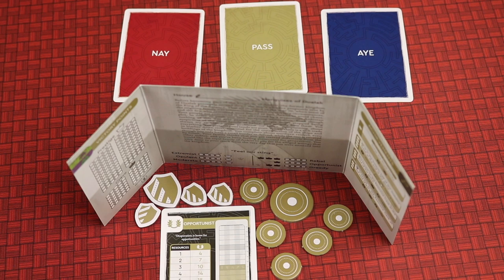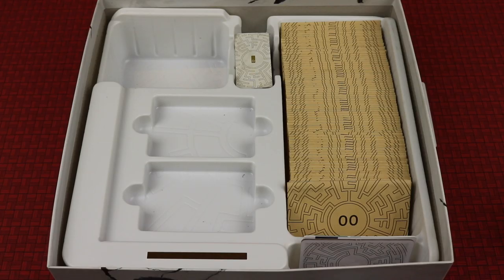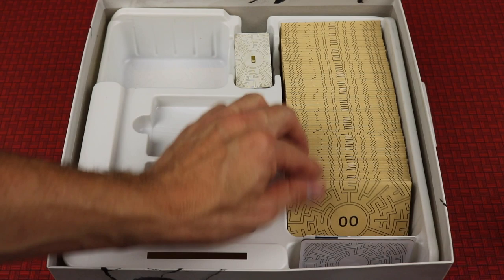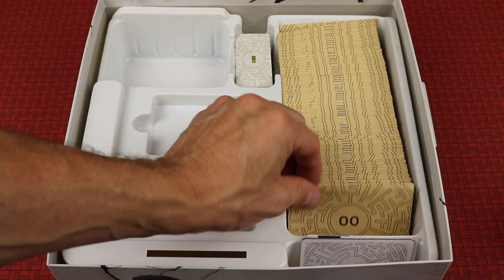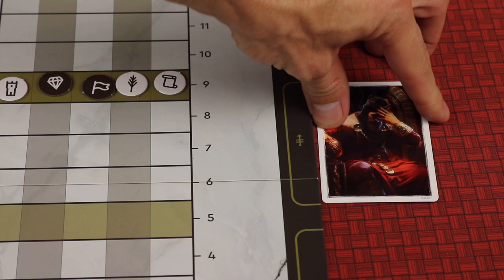Behind their shields, players are going to have their agenda cards, some coins, and some power, which helps them in the negotiation and voting periods of the game. The box contains 74 envelopes, each with a set of cards. You'll start with envelope double-zero and unlock many more throughout the game. Each envelope has a story card that you'll place next to an icon and read aloud.